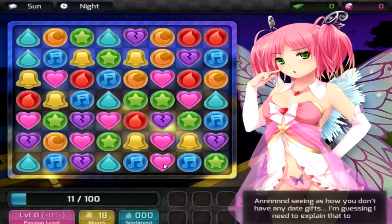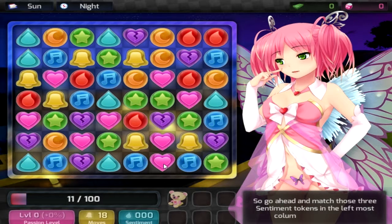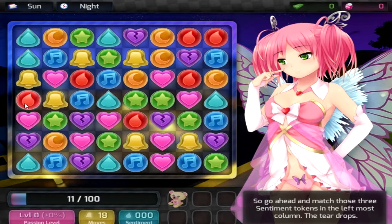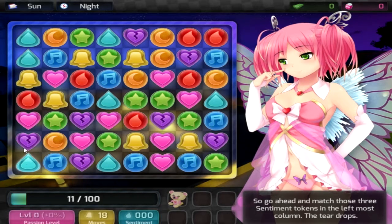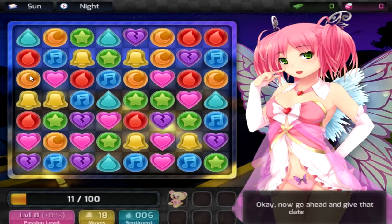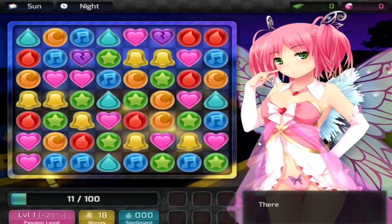You need sentiment in order to use date gifts. Seeing as how I don't have any date gifts right now — wait, I need money AND gifts? I thought we were just gonna play! Oh, I have a teddy bear. You'll need sentiment to use it, so go ahead and match those three sentiment tokens in the leftmost column — the teardrops. Okay, I got it. Oh yeah, take that sentiment!